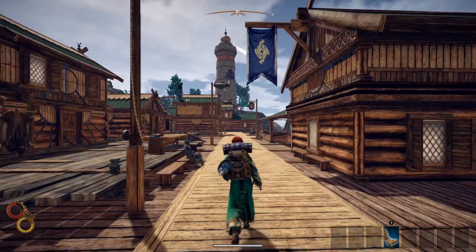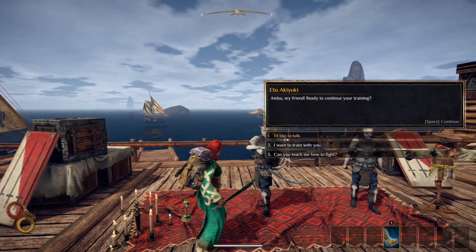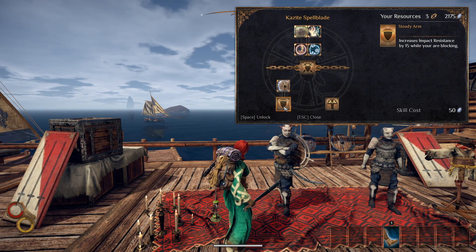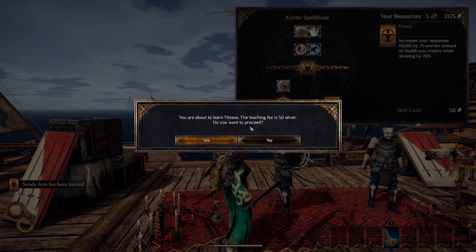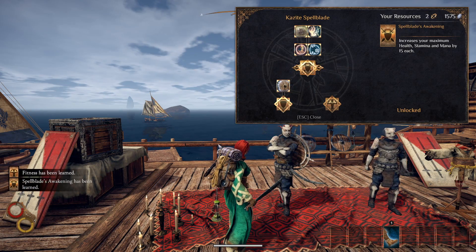You can find links to some farming methods in the description. Say hello to Ito the Spellblade in Ciezo. Buy the following skills for a total of 1,800 silver: Steady Arm, Fitness, Spellblade's Awakening, Infuse Fire, and Elemental Discharge.